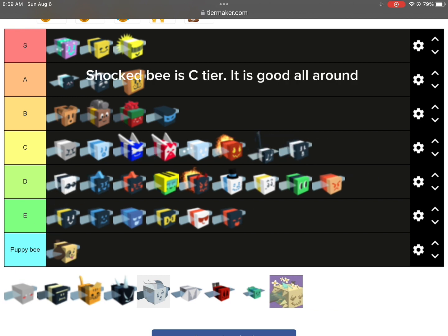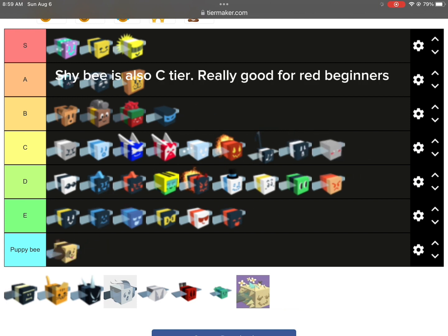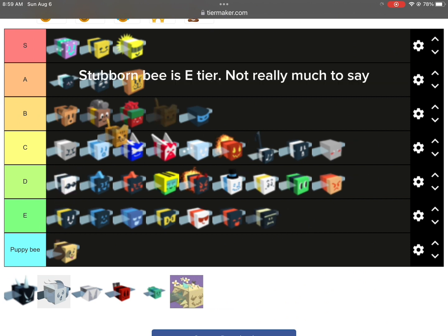Shocked B is C tier. It is good all around. Shy B is also C tier. Really good for red beginners. Stubborn B is E tier. Not really much to say.